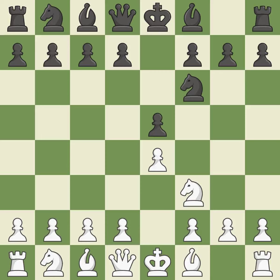Petrov's Defense immediately attacks White's unprotected e4 pawn while ignoring Black's unprotected e5 pawn. It is excellent. Nxe5 places the knight in the center, where it has influence over many crucial squares, and takes the undefended e5 pawn. It is ideal.